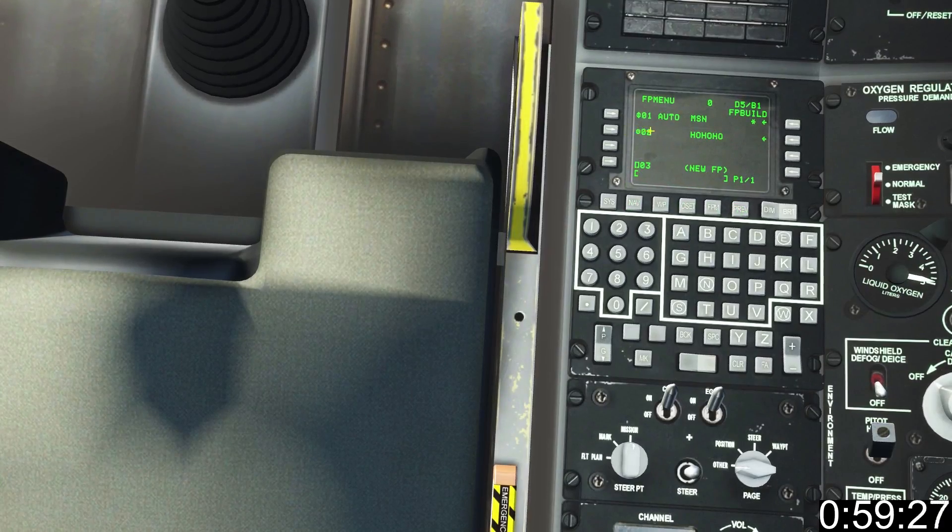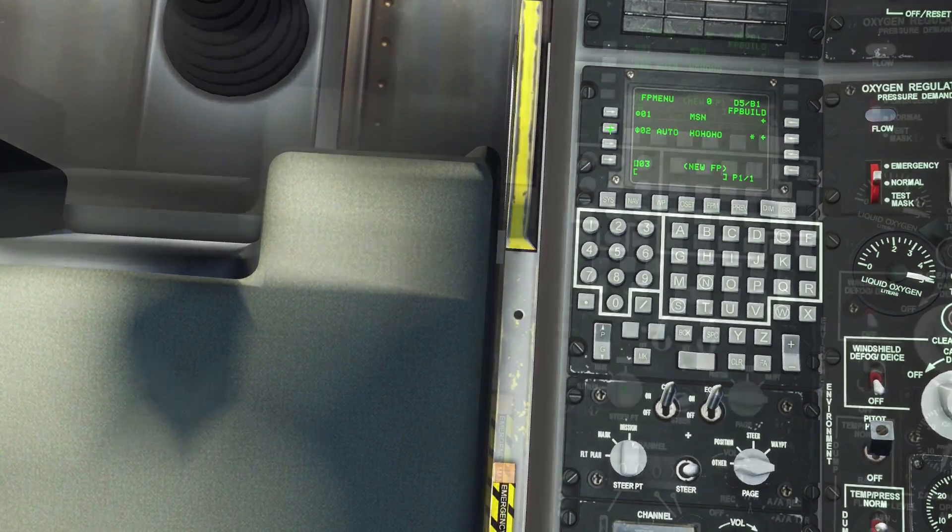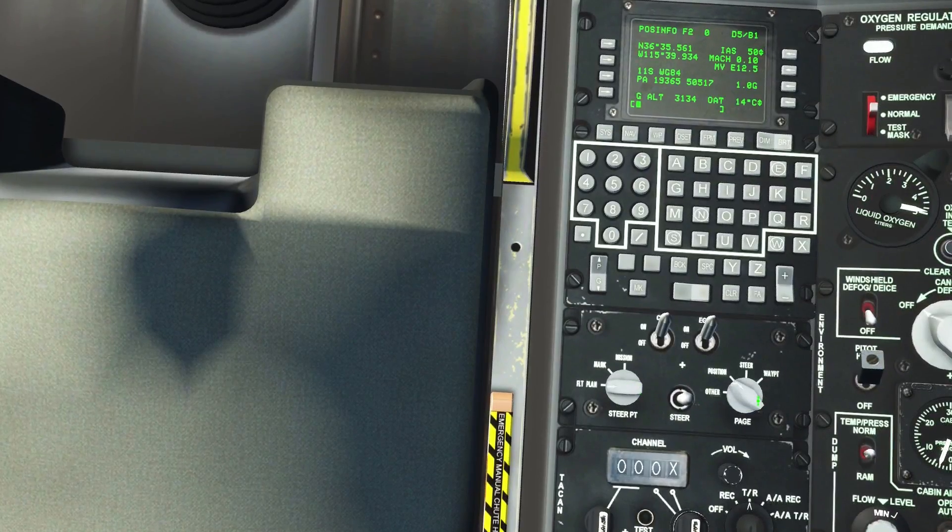Press previous twice for the flight plan list. Press flight plan twice for auto. Set steer point to flight plan and page knob to steer.